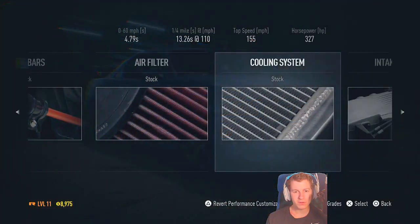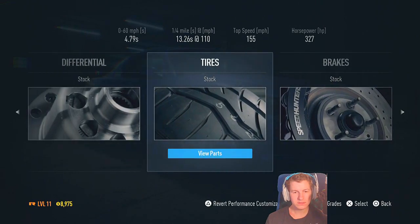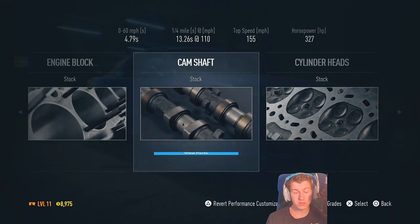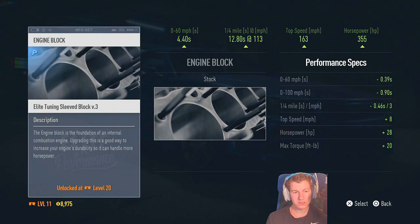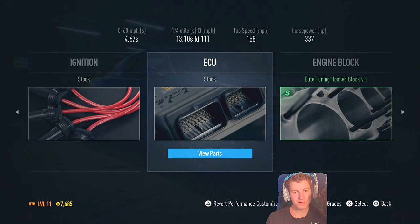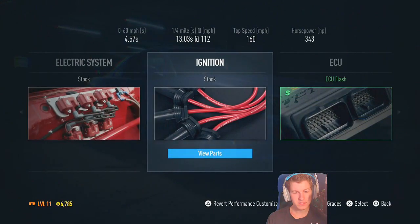Let's go straight to the performance menu. Wow, look at how much you can do to this thing - I don't know much about cars but this is crazy. How much is all this stuff? I can't even get that one yet - these aren't cheap. What does this do? We'll throw that on there - ECU flash. Let's go back to ignition.